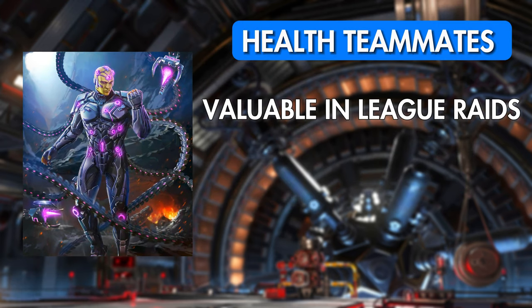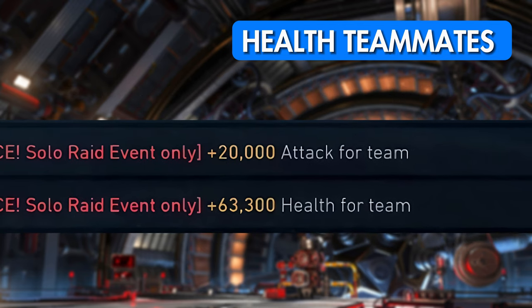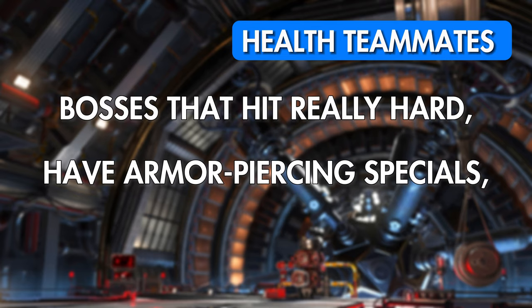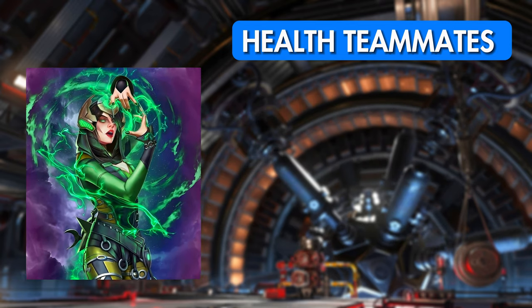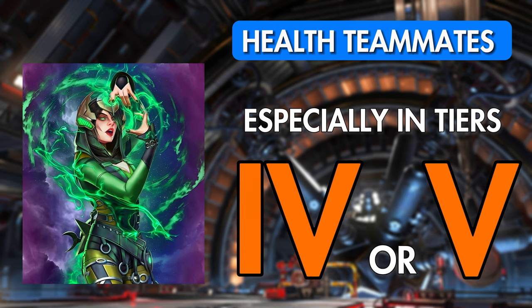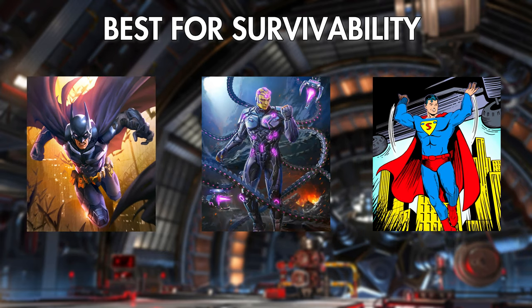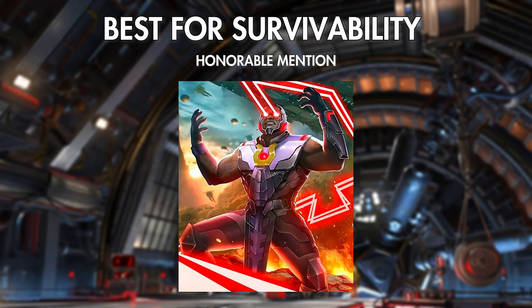Health teammates are somewhat in a rough spot for Deathstroke. They have a lot of value in league raids, but in solo raids it really depends on whether you actually need more health, since after normal mode you usually gain significant amounts of health from the solo raid artifacts you'll be equipping. In my experience, health teammates have been useful when facing opponents with abnormally high damage output, armor-piercing specials, or those that are hard to combo interrupt — a good example being Suicide Squad Enchantress, especially in the fourth or fifth tier of a solo raid. Arkham Knight Batman, Brainiac, and Classic Superman are the standout units here. Honorable mention goes to Darkseid, who can be very useful with his shields and bombardment that can interrupt specials and help maintain the flow of the fight.